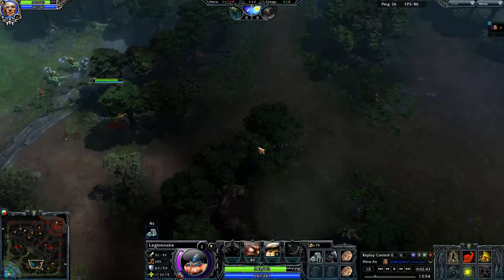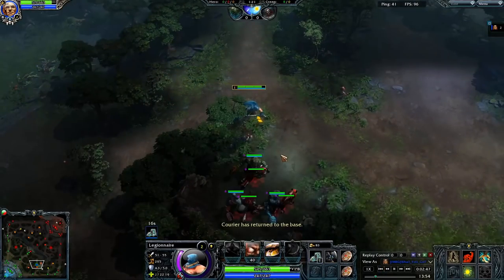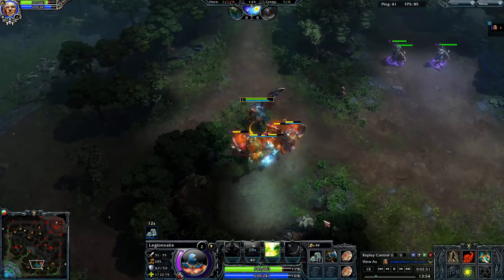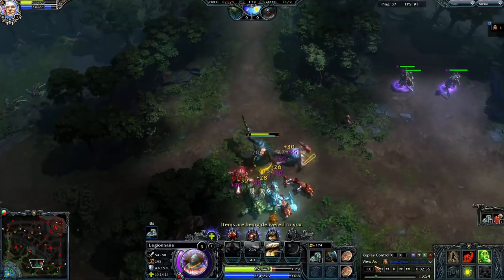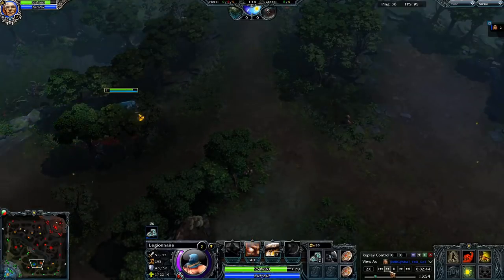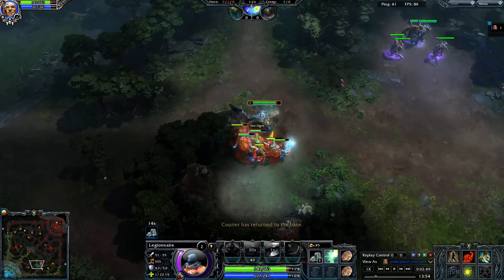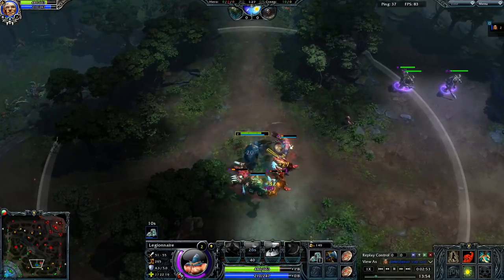I'm going to rewind this quickly because I want to point this out. When we go to farm the double medium, we wait till it all pulls together and we make sure that we charge in the cone so that every unit gets hit with that debuff. I'll show you one more time — the beauty of a replay. I pull it together and then charge it, and everything gets hit by that terrifying charge debuff.